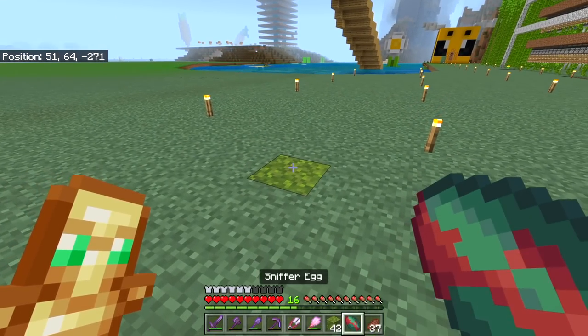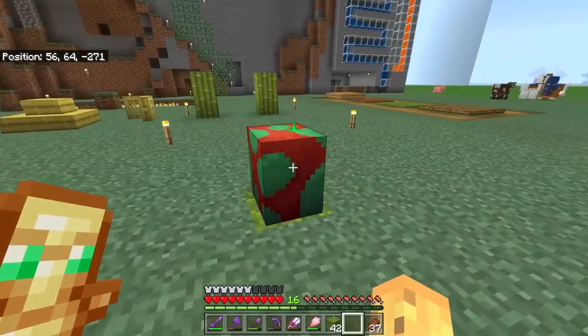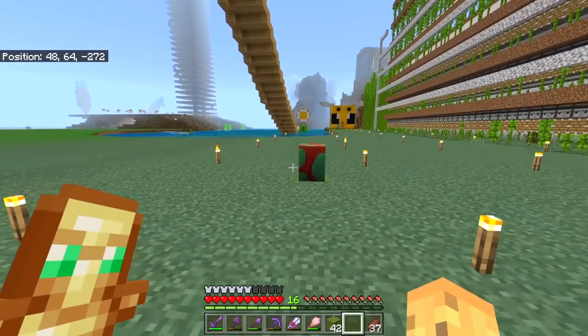By the way, place a sniffer egg on moss and it will hatch twice as fast. You'll see these fun green sparkles as proof of that. Let's come back here later and see how well it's done, because in the meantime I need to find him another one.